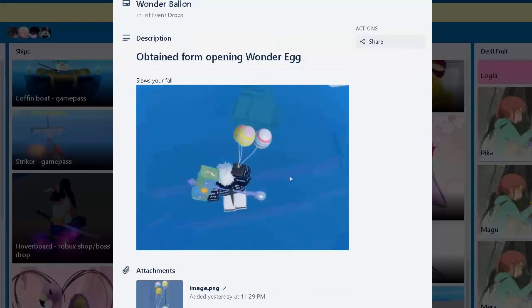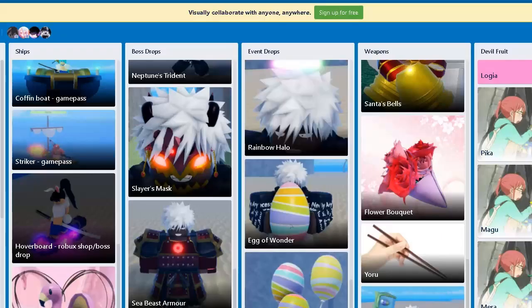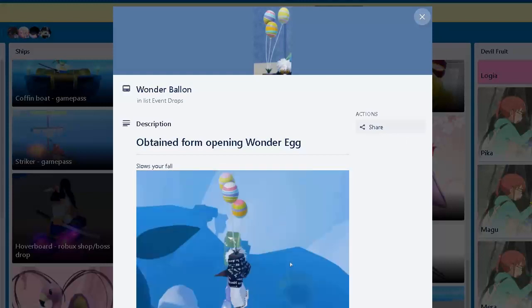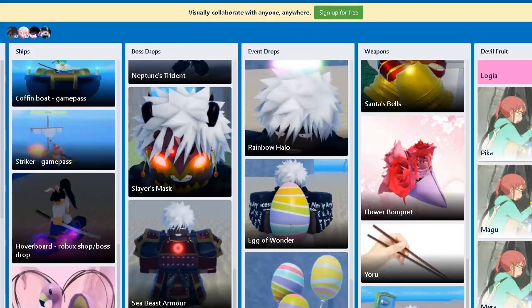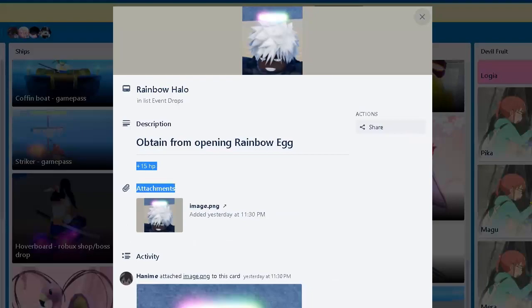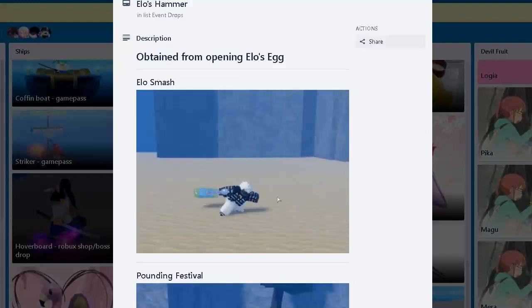Down here is the Wonder Bloom — they're useless. If you have Sky Pin you're basically a better version of this, since it just makes you fall slower, which is not that good. You get it from Egg Wonder. Rainbow Halo you get from Rainbow Egg — 15 HP — it's alright, not that good.